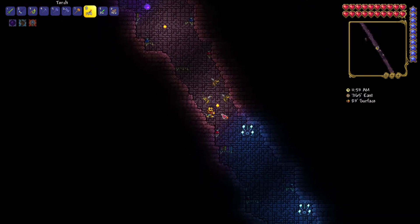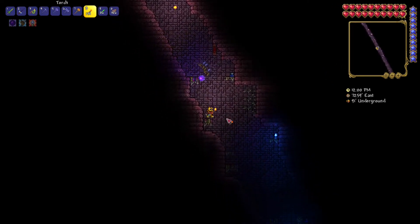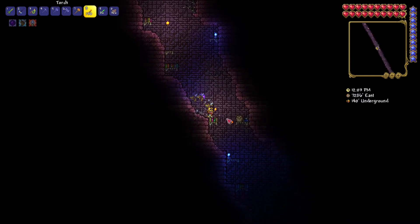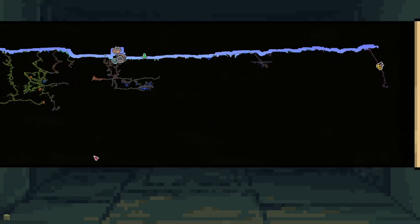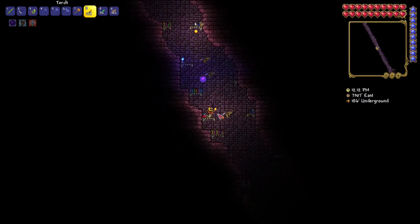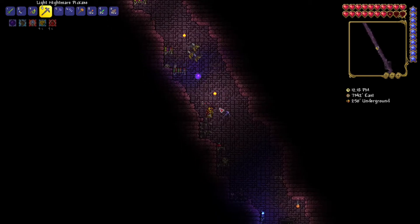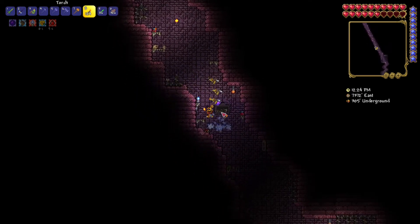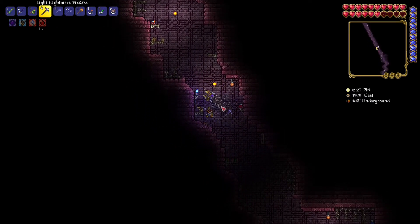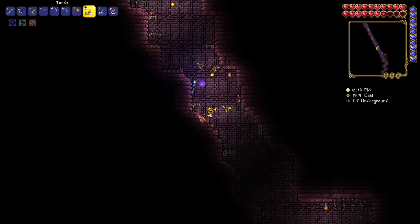One of the items that I'm looking for is a sword, another one is a shield, and also we need a key. With that key we're going to be able to open chests in the hell biome, which is all the way below. I should be careful because there are a lot of traps here — spike traps — and they do quite a bit of damage.